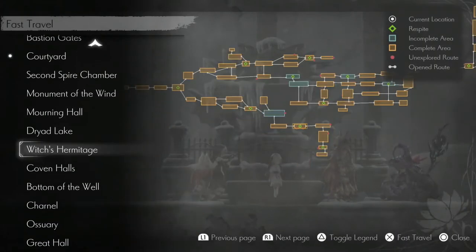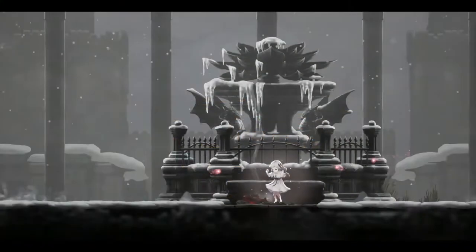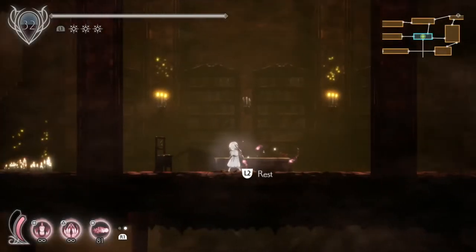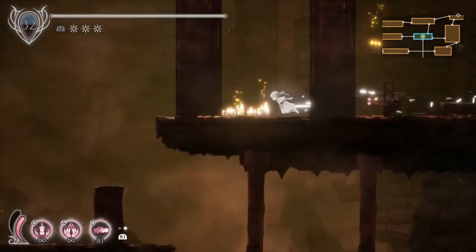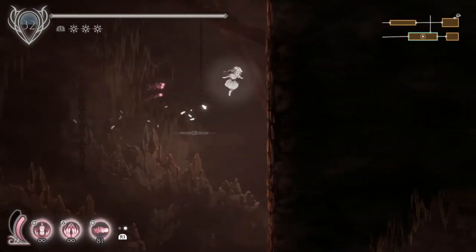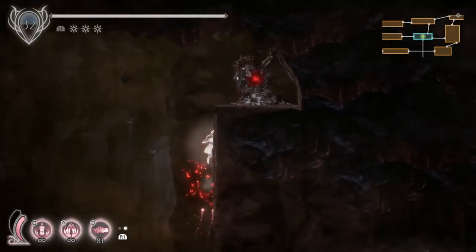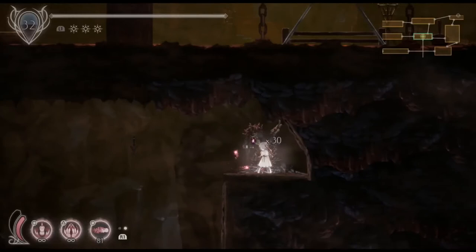Now warping to the ocean area — back to the catacombs. We're going to get a lot of blight soon, just heading left. You can see it for a second just beneath us. We're going to drop down to the room below and then wall jump up to it. There we go — that's Fioris Blight times 30.